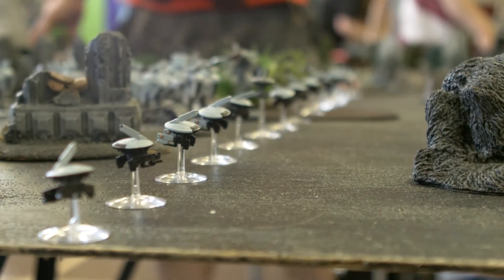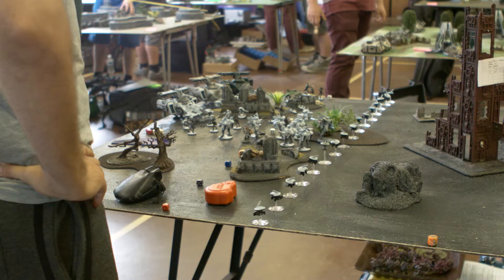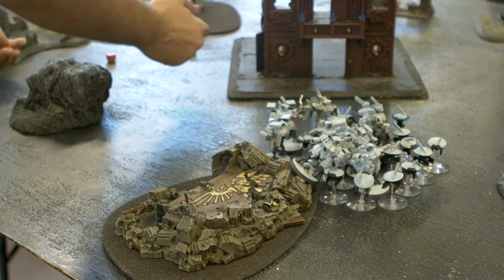That's why you see my deployment — I've set up in a big line across my deployment zone. The reason I've done that is because in my first turn I'm going to pick any one of those models, any one of those drones at the front, move 24 inches from that drone, form my deep strike around it, and then kick out some pain. That's kind of the way the list works.